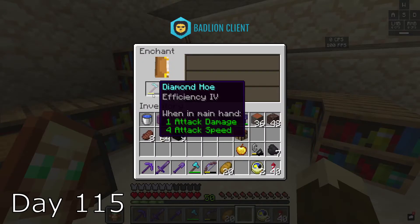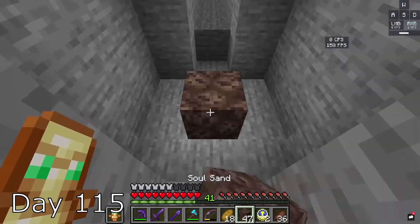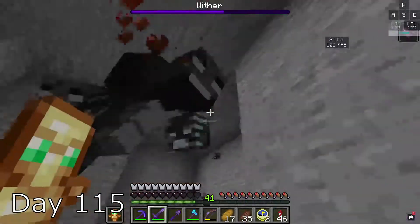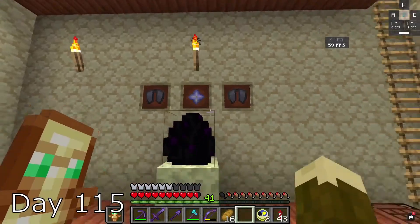For no apparent reason, I enchant a hoe and get a pretty good enchant. I use it to celebrate. Then I go into the mine to spawn my very first wither. Since I was so prepared for the fight, it wasn't that hard, and I got my very first nether star. I place it on my wall and fix up my trash can.